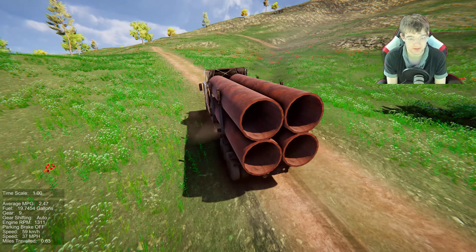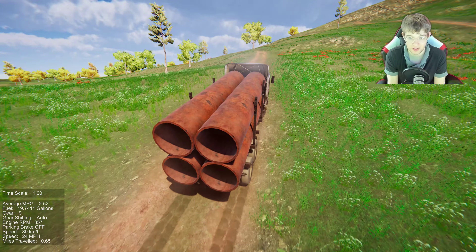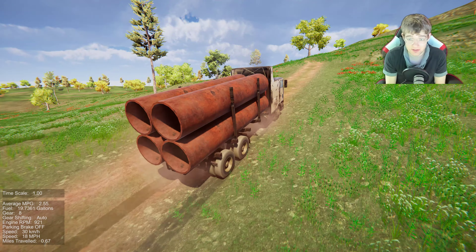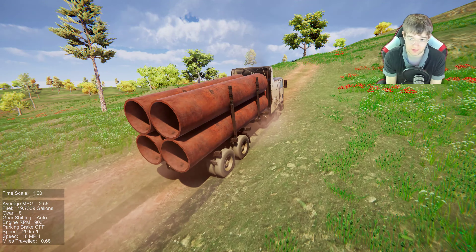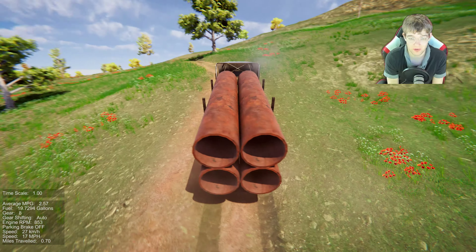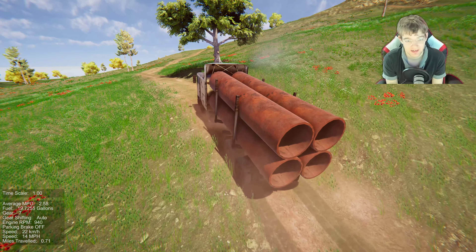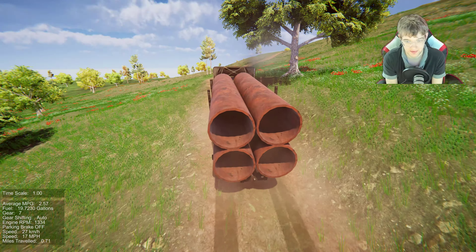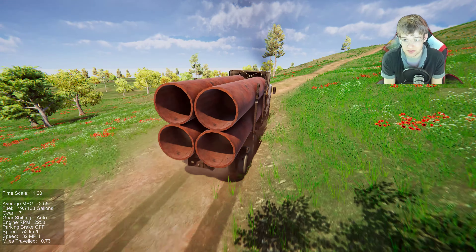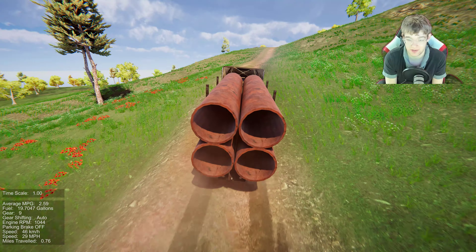It's when the road gets really skinny with a ditch on either side that I really have to worry about rolling this thing. Some of the features that are missing, in my opinion, include vehicle customization — this is flat out the fastest this thing can go at the moment. No engine swaps, no turbo or supercharger, you can't customize the vehicle.